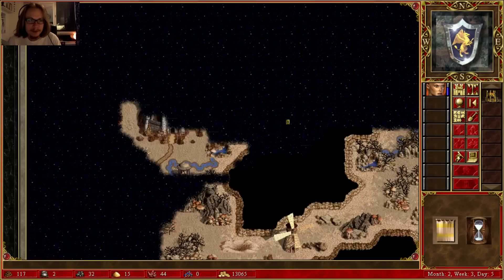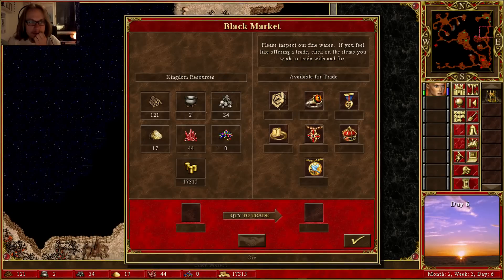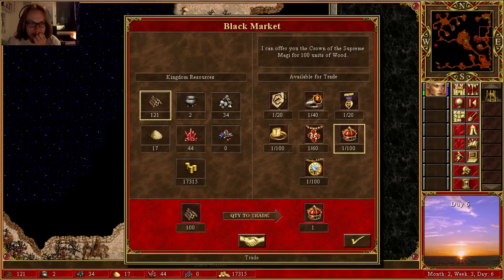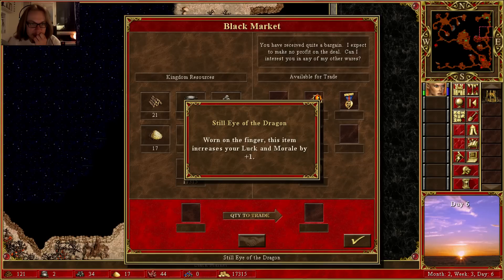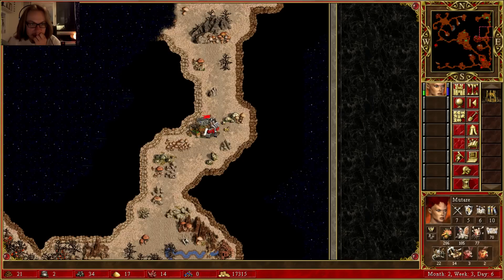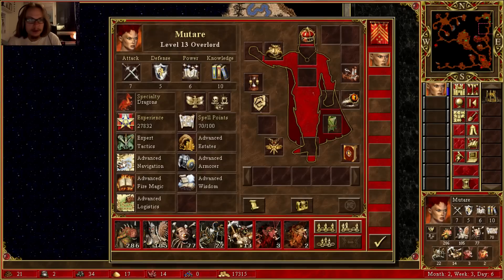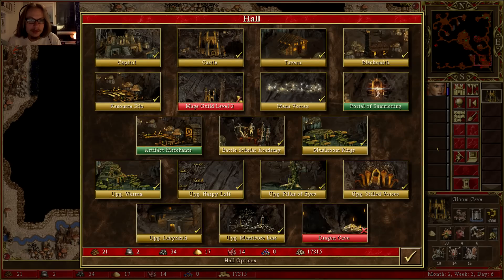I got 117 wood — that's a lot of wood. Let's visit the black market and see if I can buy anything. This crown reduces the cost of surrendering — doesn't matter, I can't surrender, I'll just lose the game. Increases morale — let's get that. I have the Still Eye of the Dragon — same thing, different name.